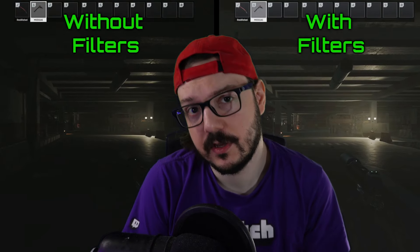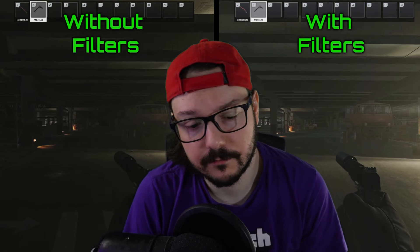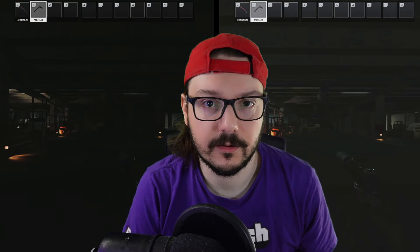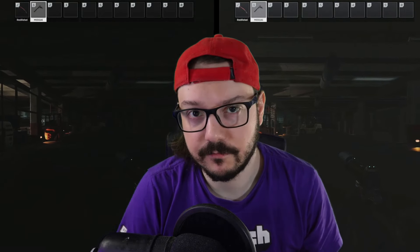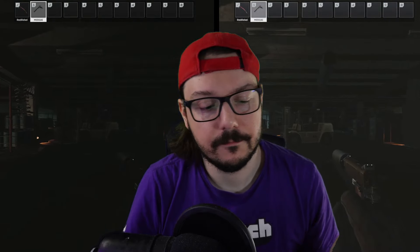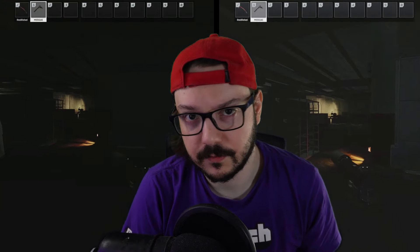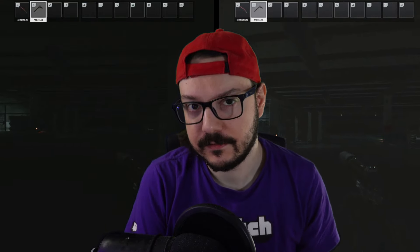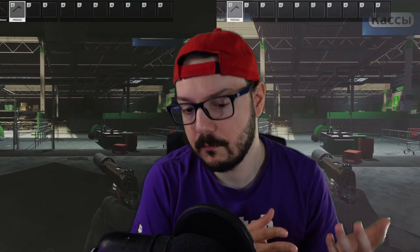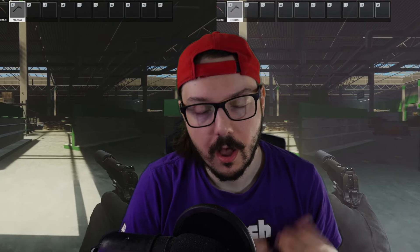Secondly, there are your driver settings. If you're on AMD or Nvidia, you have different color choices available — brightness, digital vibrance in the case of Nvidia, and gamma. You might want to tweak those as you wish, but I'd start with all those at default and then move on from there once you've applied the filters.